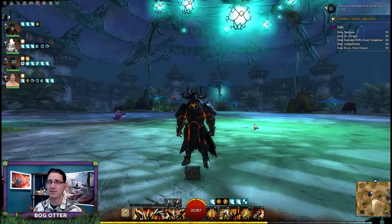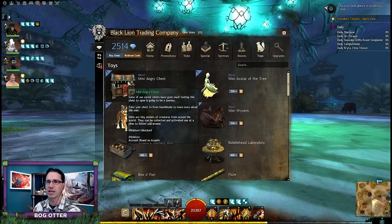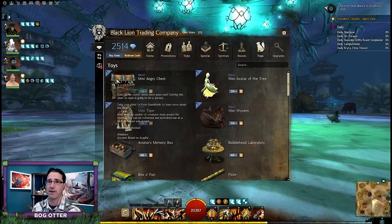Today we're going to go on a little mini scavenger hunt - literally a mini scavenger hunt. The gem store was updated yesterday with a brand new item in the toy section. It's called the Mini Angry Chest. You can purchase this from 400 gems, and the interesting thing is it's not just a mini pet - there's a little line that says: take your chest to Evan Nashblade to learn more about this mini.